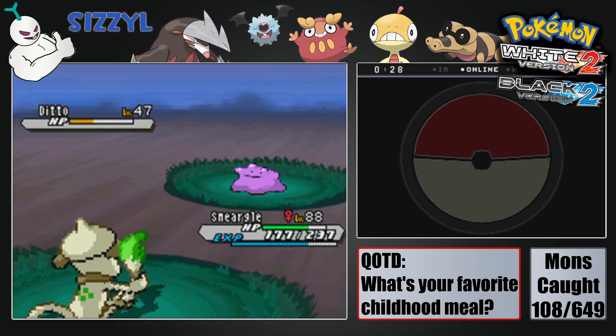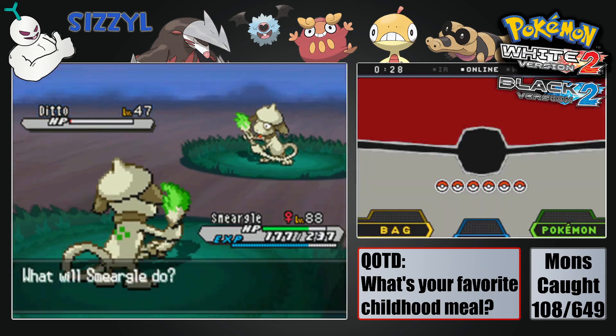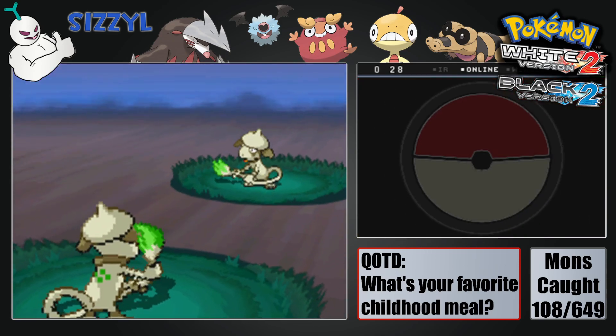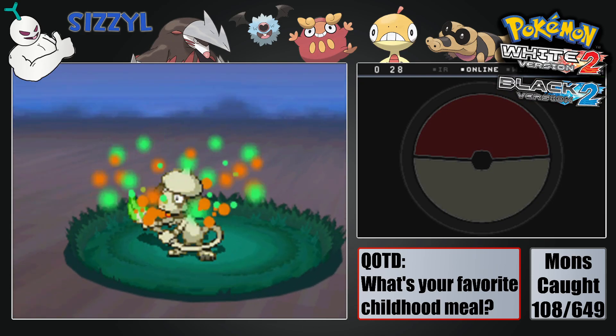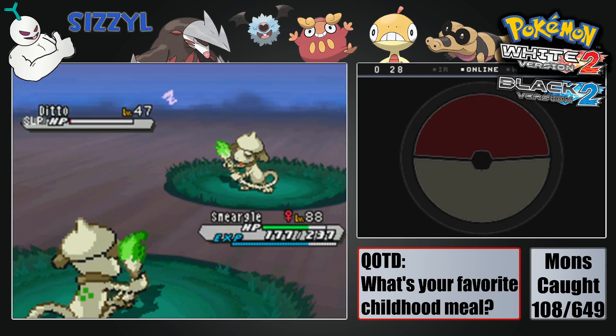Anyway, I guess I should have put this thing asleep first so it can't transform. But it's going to have 1 health when it transforms and we're faster, so it doesn't really matter. It's faster, or is Mean Look priority? I guess Mean Look might be priority. I kind of forgot about that. We weren't planning on swapping, so let's go quickly catch this Ditto.